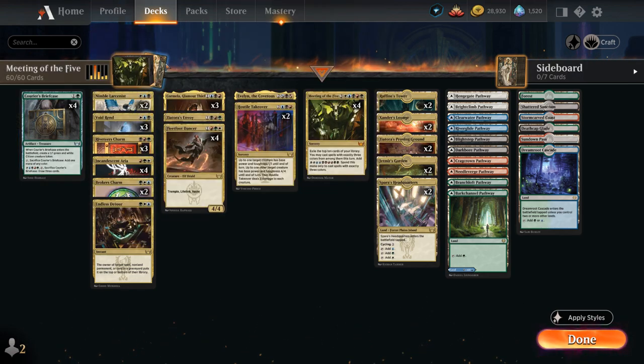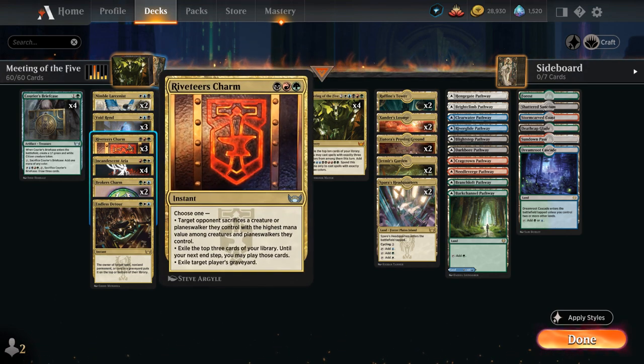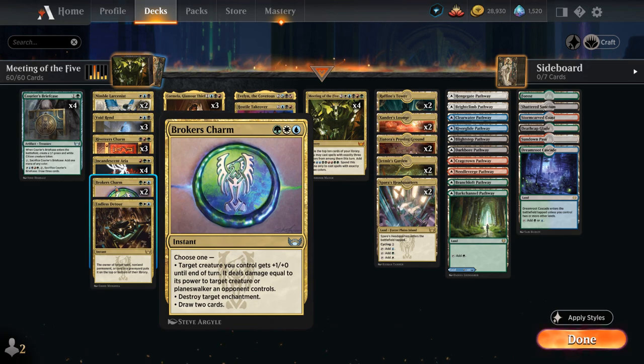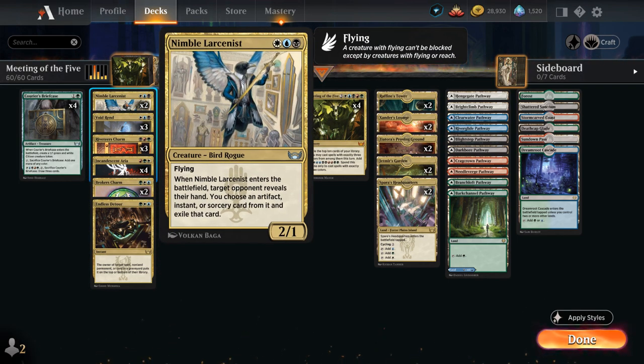At three mana we mostly have removal: three copies of Voidrend, which is uncounterable and destroys target non-land permanent. Riveteer's Charm can make the opponent sacrifice their most expensive creature or planeswalker, or provide card advantage or exile the opponent's graveyard. Incandescent Aria deals three damage to each non-token creature, serving as our primary sweeper. Broker's Charm can fight creatures, destroy enchantments, or draw two cards. Endless Detour is a flexible pseudo-counterspell that bounces things already in play. We also have two copies of Nimble Larcenist, a 2/1 flyer that exiles an artifact, instant, or sorcery from the opponent's hand on entry.